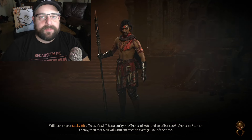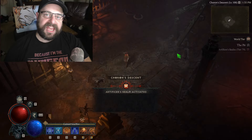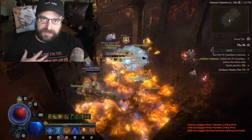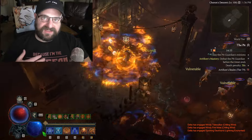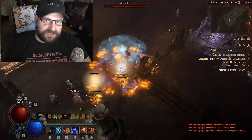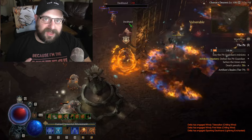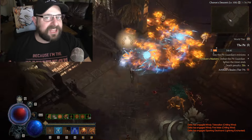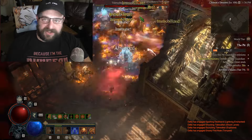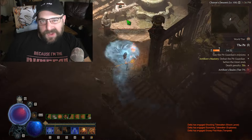Bouncing fireballs of death is some of the most fun I've had in Diablo 4 to date. The Staff of Endless Rage was one of the first unique items that dropped for me during my first playthrough, all the way back in season zero. Since then, I've been hooked on the fire sorcerer and trying to make fire builds work. This is the second installment of our ultimate unique showdown.